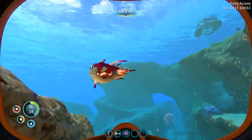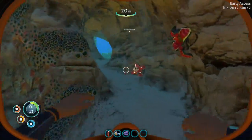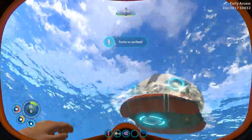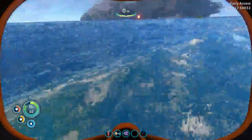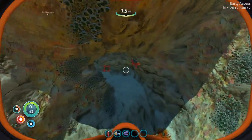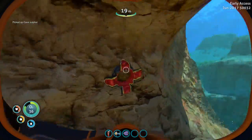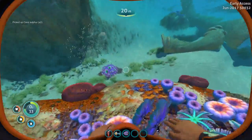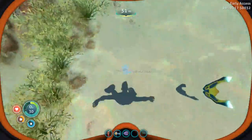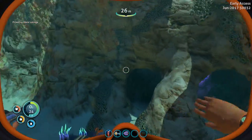Oh my gosh, that was a crash fish! So those live in caves and in these little things — he's going to explode and hurt me. But the advantage is once you get them to come out of their little... whatever the hell these things are, they leave behind cave sulfur, which is really important. You need that for some items. And this right here is metal salvage — you can get four titanium per metal salvage.